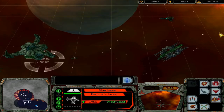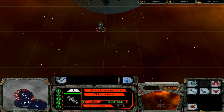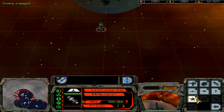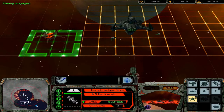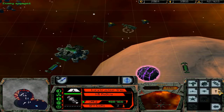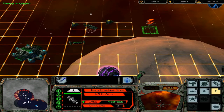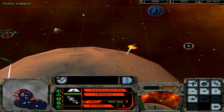Alright, we are back for more Let's Play Star Trek Armada. Last time we did a bunch of base stuff, and now that we have plenty of dilithium, we have both of these moons taken care of fairly well. We're going to start building a fleet as well as making our base up here stronger.